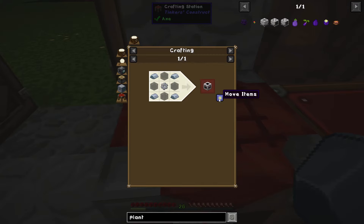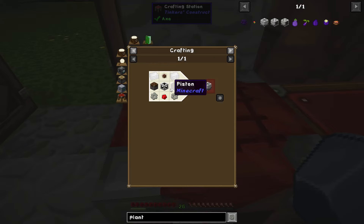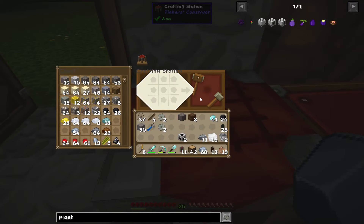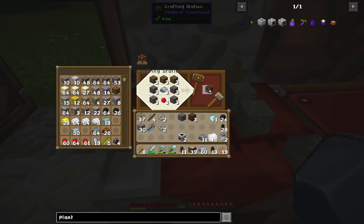And we're going to need a couple machine frames. And the pistons - we are missing some planks, so let's throw some planks into the system here. I need a couple pistons, not that many, just a couple.